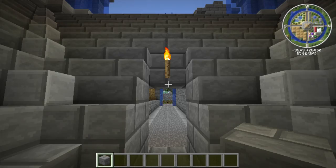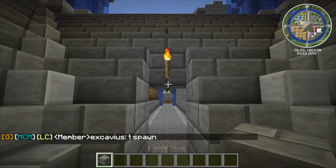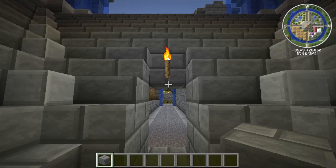We had both plugins because EssentialSpawn worked really well with /tpo, /tpa, those kind of commands, and /home. EssentialSpawn is perfect for that, but we had SimpleSpawn because it offered a lot more options with the main spawns for the different worlds and how all that worked. We really liked that plugin for those features.